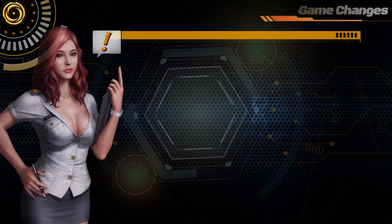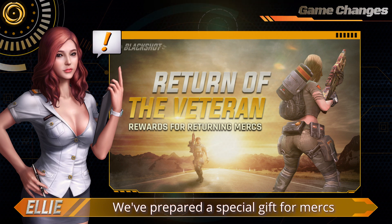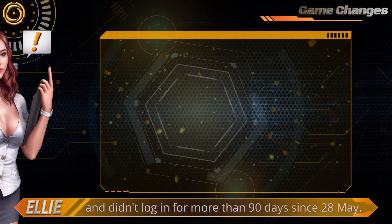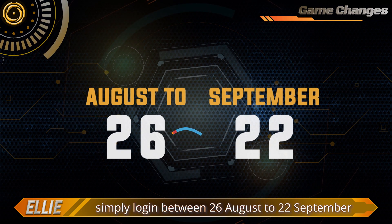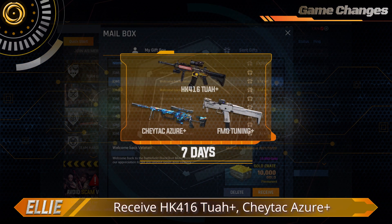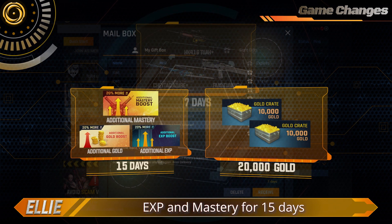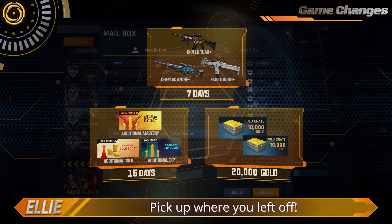Game Changes. Rewards for Returned Players — gone but not forgotten. We've prepared a special gift for Mercs who have stepped away from the battlefield and didn't log in for more than 90 days since the 28th of May. To welcome you back, simply log in between the 26th of August to 22nd of September and receive exclusive rewards: the HA41612+, Chidec Azure+, and FMG Tuning+, all for 7 days. You'll also get additional gold, EXP, and Mastery for 15 days, and 20,000 gold to get you right back on track. Pick up where you left off.